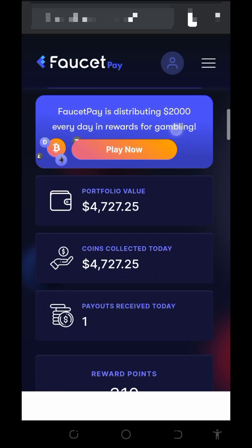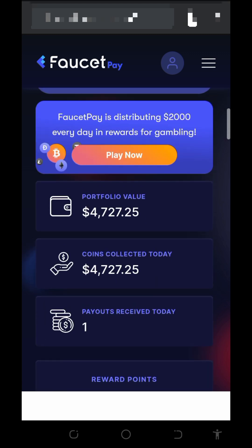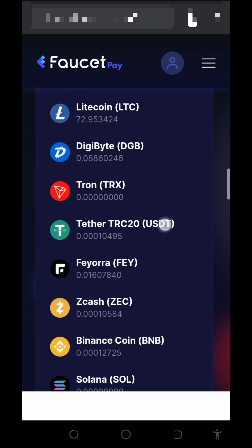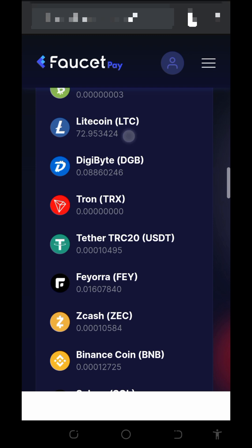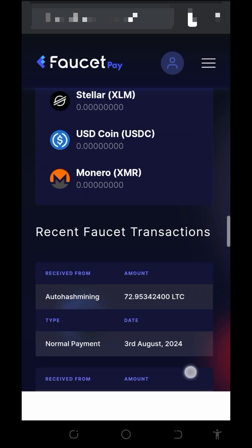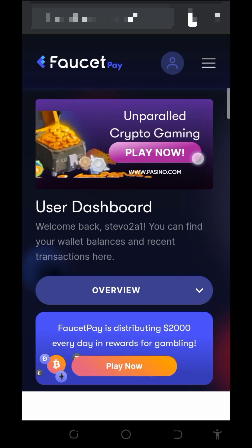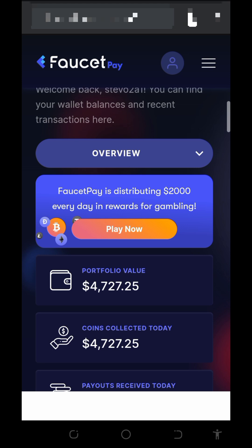On my FaucetPay account you can see we have a balance of $4,727 received today — we got one payment today. Going to our litecoin balance, you can see we have 72.953424 litecoins. This payment is coming from the platform called Auto Hash Mining. They sent us 72.953424 litecoins, and that's amazing — they sent this payment today, 3rd August 2024. This confirms that this website is legit and paying.